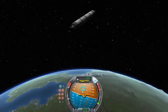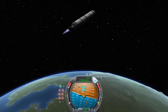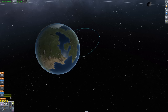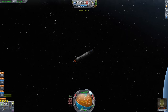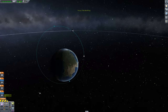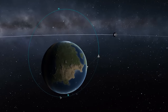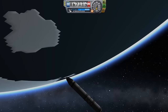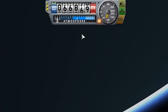Everything looks okay. Jebediah looks fine. So we're going to bung the throttle down and we're just going to slowly wang it up and we'll have a little look on the map. Where are we going? We're trying to just get to orbit for now. Let's turn the throttle right down. Is that something? Have I done it? Is that orbit? How do you know? Oh, so we need to be above 70,000. I assume that's what this little bar is. We're actually falling towards Earth because that number is going down.